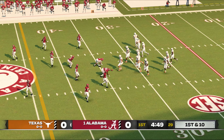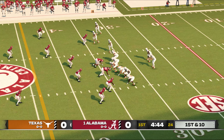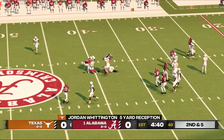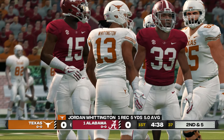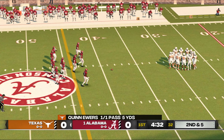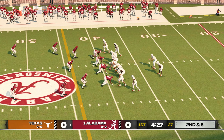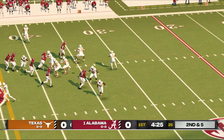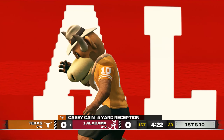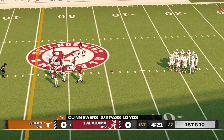From their own 34-yard line, first down. Throws complete — he's hammered. Whittington picks up about five yards on that hookup. There's a strike complete, and he's tackled at the 44-yard line. Kane picks up about five yards on that pass play, and that one will move the sticks.